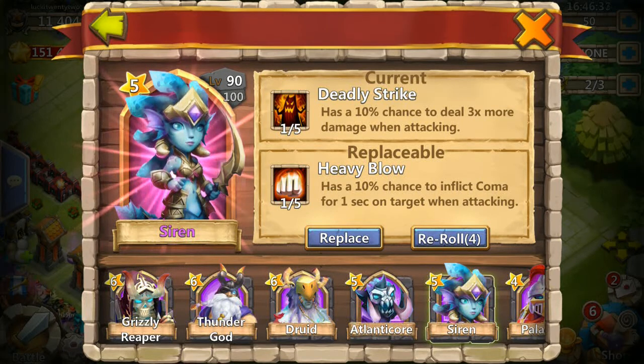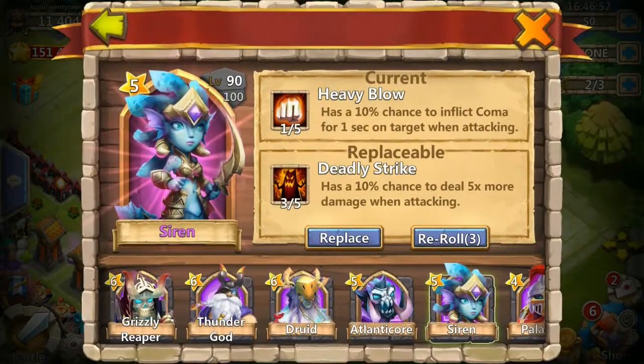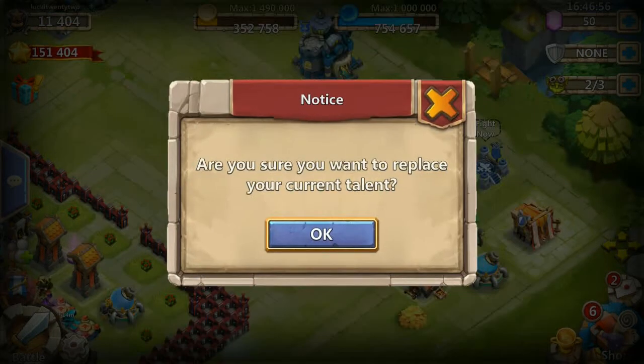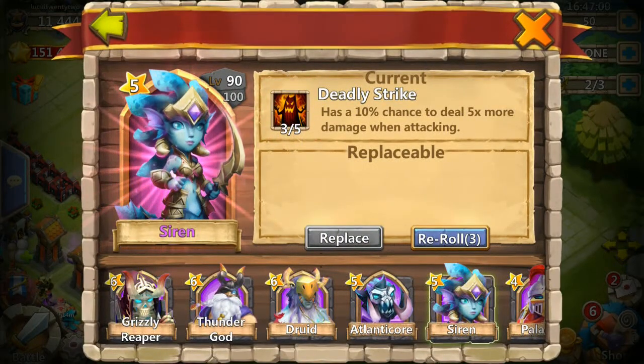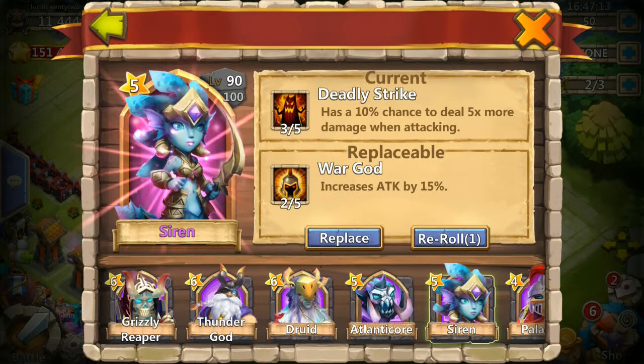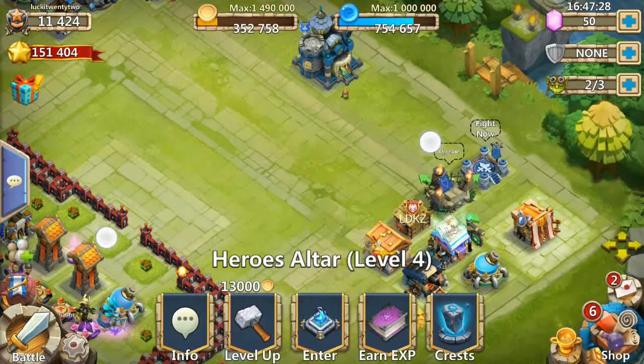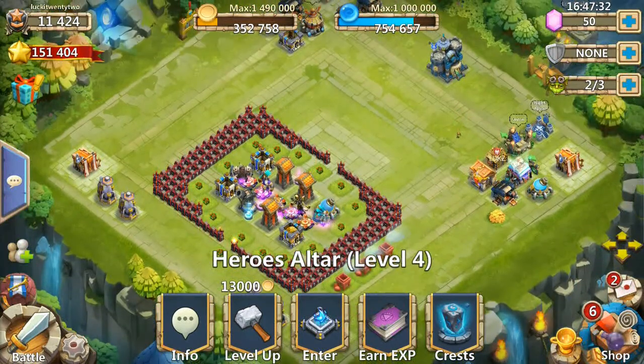Her talent is a bit underwhelming so let's change that. We have four rows — I'm gonna do three rerolls. I'll replace Deadly Strike with Heavy Blow for now. Three out of five Heavy Blow is better than one of five. Two out of five War God — crazy attack by 50% at level 15 — that's better than a 10% chance for five times damage. So two of five War God, five of nine skill — let's go do some raiding.